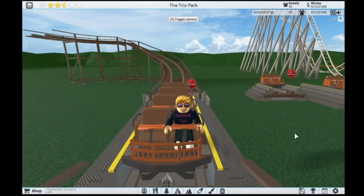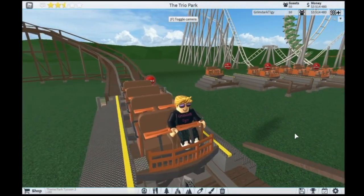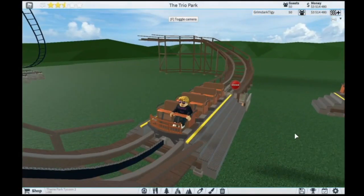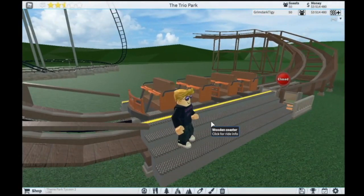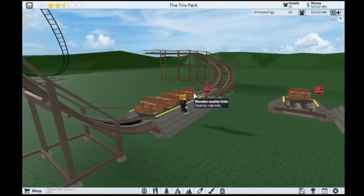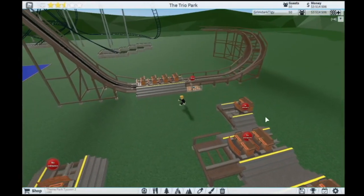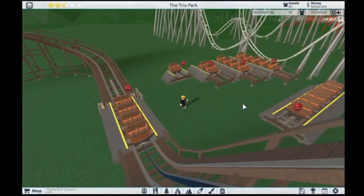Hey guys, it's GrumDragTaggy, and welcome back to another Theme Park Tycoon 2 Roblox video. Today I'm going to be going over the new things in the new Theme Park Tycoon 2 update — mainly the wooden coasters, as you can see I have right here, and block brakes, which I show off in this little vertical launch coaster I created. There are other things in this update, but these are the two main features.